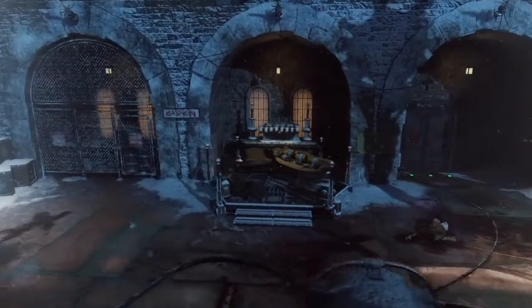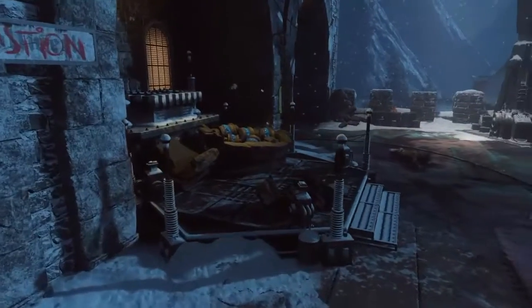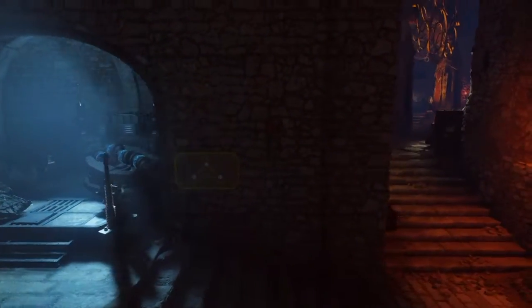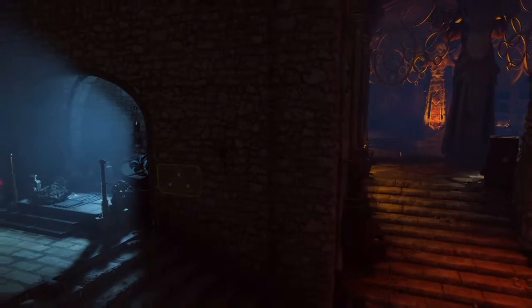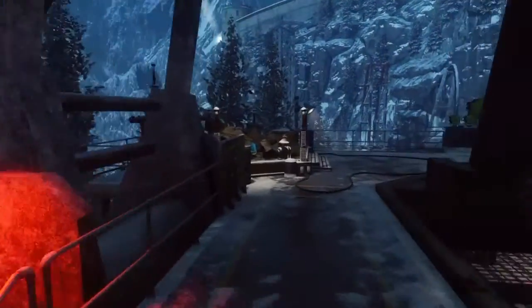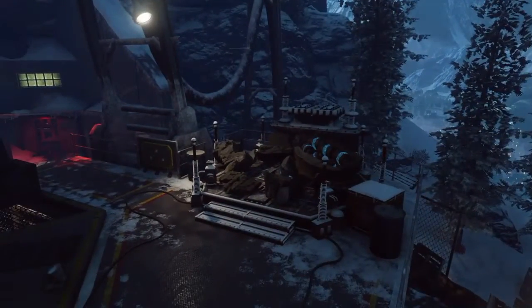John from John's Game Room here with another video on Der Eisendrache. This time we're going to be showing you guys how to Pack-a-Punch. There are three locations: one right here at the top of the castle, one down here by the gatekeepers in the tombs, and one right here on the rocket pad.